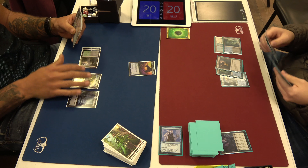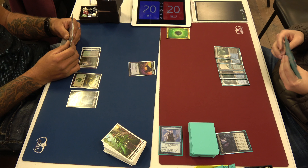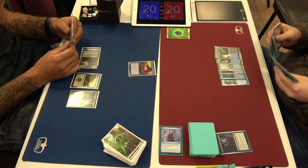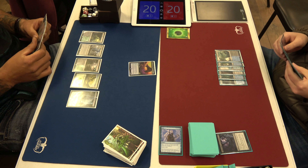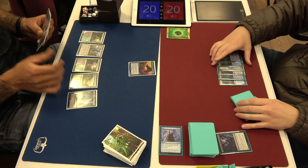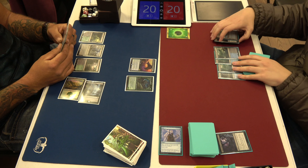I Cling to Dust my own thing, which sucks especially in a Dig Through Time deck. Cling to Dust is fine — I think I do flash it back actually. What happened? You guys have six lands out, there's nothing in the graveyard. This game is weird — Jake draws nothing but lands for this entire game, I think.